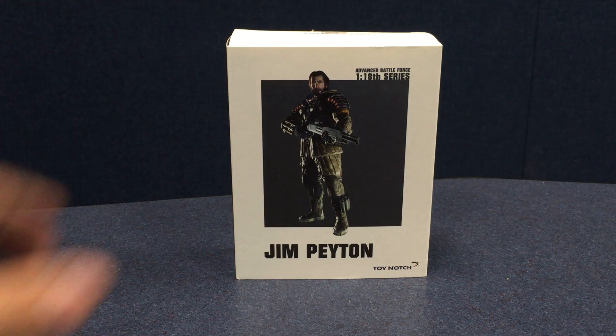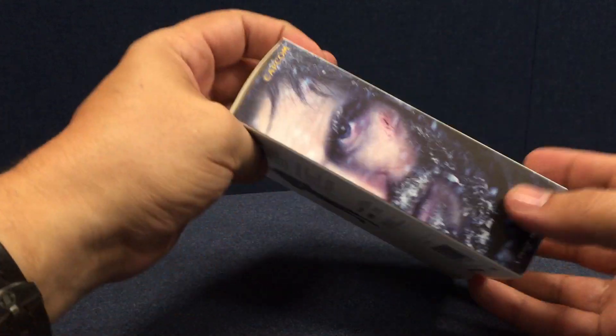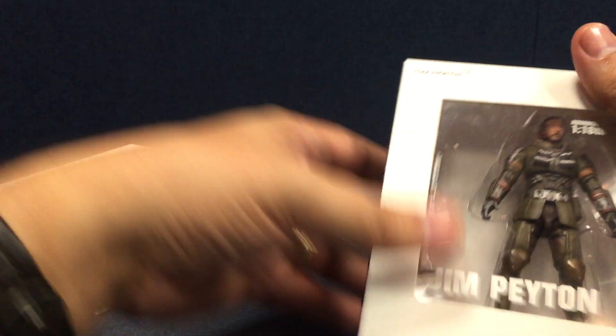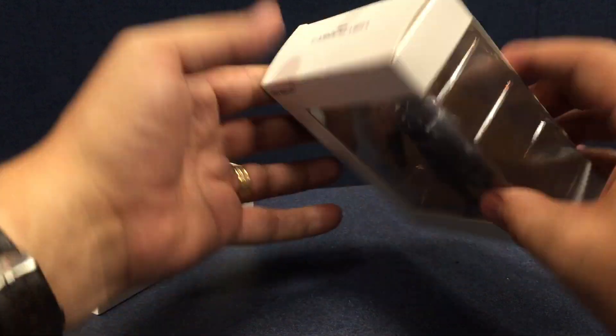Here we have Jim Payton, the last of the Lost Planet Toy Notch figures. This one is from Lost Planet 3 — he's got the Lost Planet 3 logo and art on his box. I slide him out, and there he is in his figure form. He doesn't look too bad either.